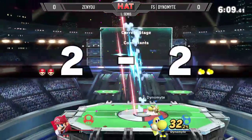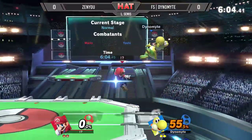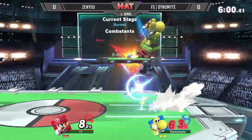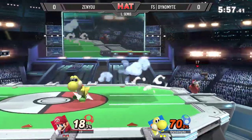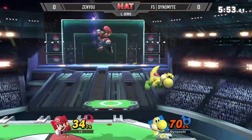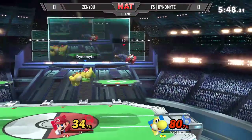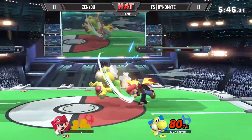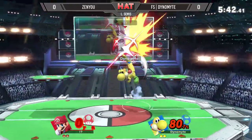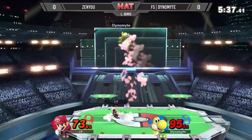We've seen Dynamite use Yoshi Bomb maybe a little too much. If you're going to use the option, perhaps use it a bit more sparingly. Two up airs in a row but doesn't get the F air — probably was too far on stage. Just dragged him back up. But great use of the fastball, he gained it there as well. Looking a little zany for Zenyu right now, but he's able to get away with it. The neutral special from Dynamite is going to miss as well.